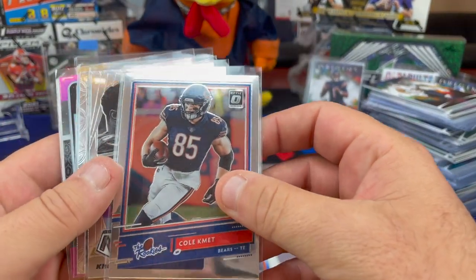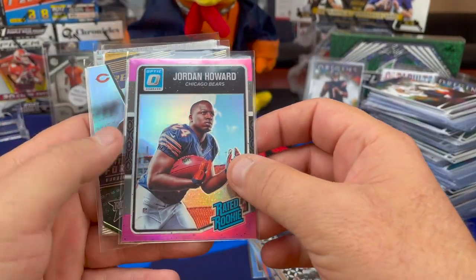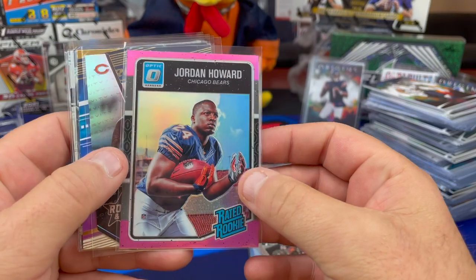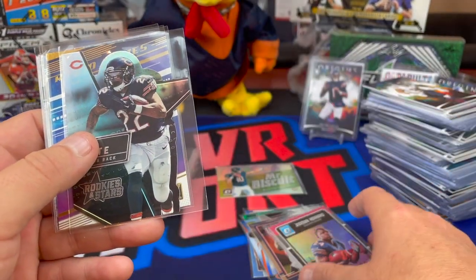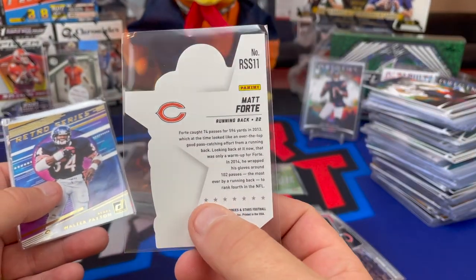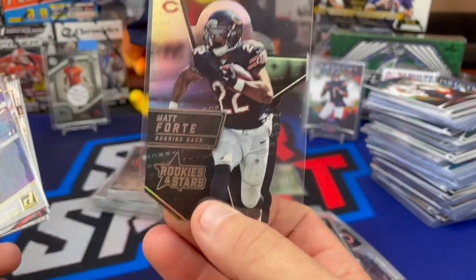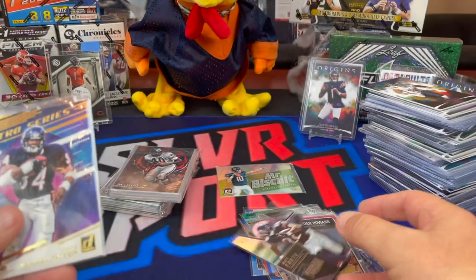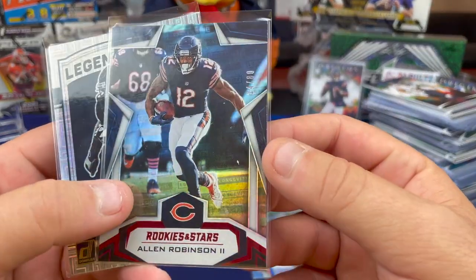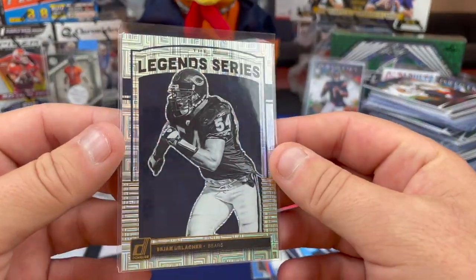These are some nice cards, man. Cole Kmet, the rookies, out of Optic. Khalil Mack Stairmasters — that's Mosaic. The montage of Khalil Mack out of Mosaic. Dibs! Jordan Howard rated rookie. 2016 rated rookie out of Optic — that's a nice-looking card. They talked about signing him back again, because again, another guy that once he left the Bears didn't do much. Rookies and Stars Matt Forte die-cut. Is it die-cut or acetate? It's die-cut all the way up and around. 2015. That's an interesting die-cut. Sweetness retro series out of 2020. Rookies and Stars, Alan Robinson — did I tell you Chuck's got an autographed jersey of that guy? Out of 80, 24 of 80. And a legend series, Brian Urlacher — that's a sharp-looking card.